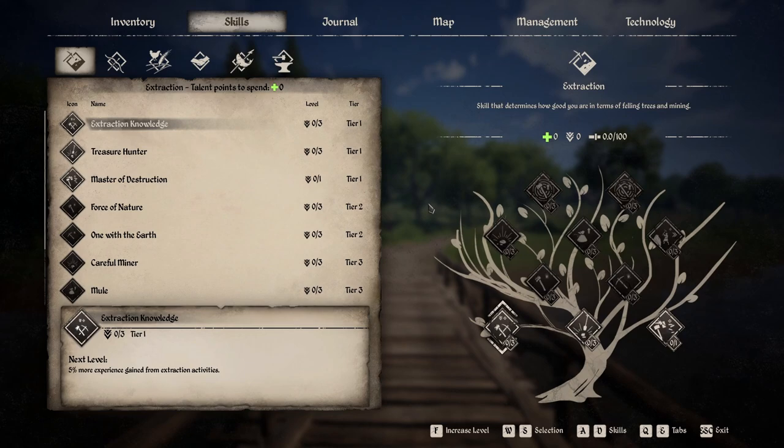Now on to the skills categories: Extraction, Hunting, Farming, Diplomacy, Survival, and Crafting.